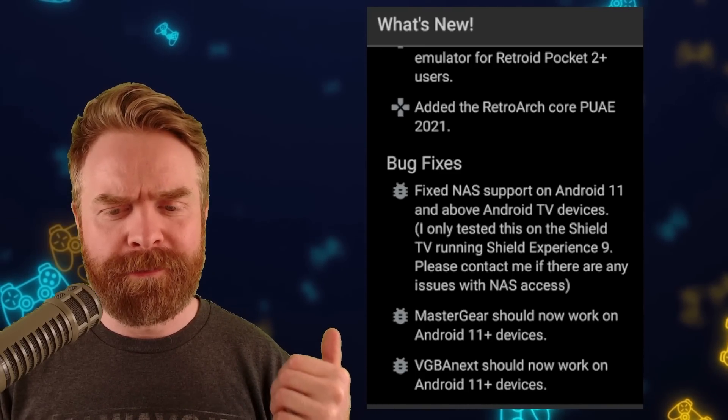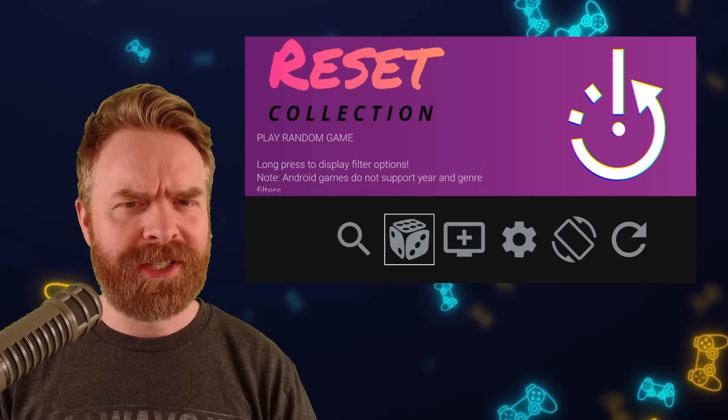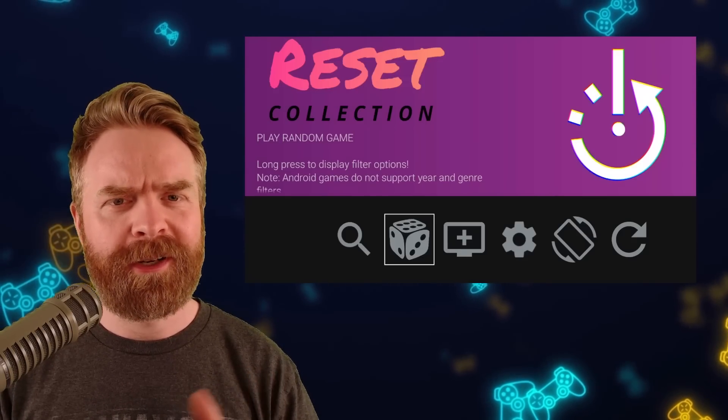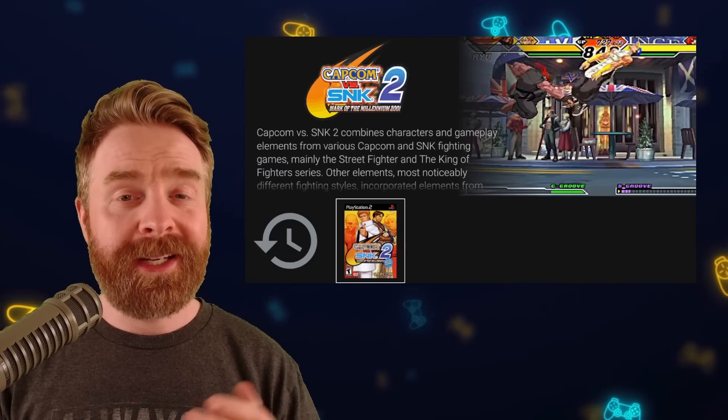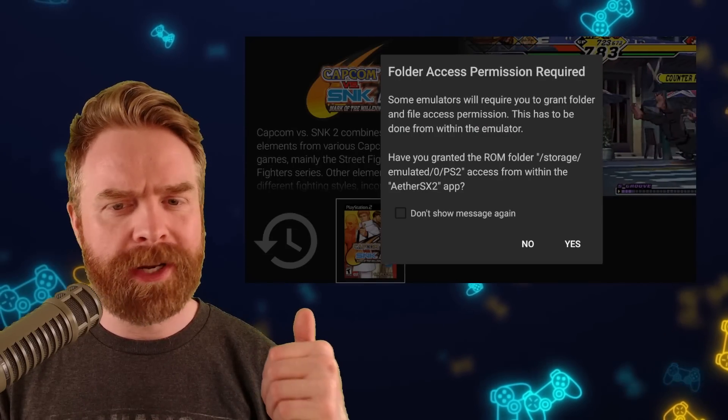For example, Master Gear and VGBA Next now work on Android 11 and above. I did a review of Reset Collection a couple of years back and it's a fun little launcher. And yes, AetherSX2 works with Reset Collection — you can boot right into a game.